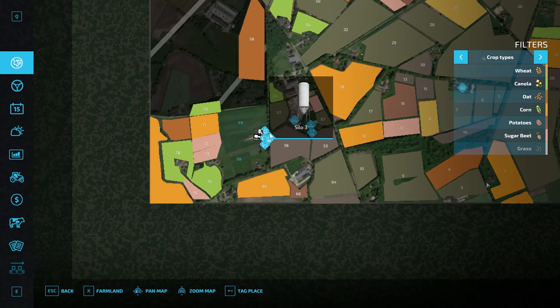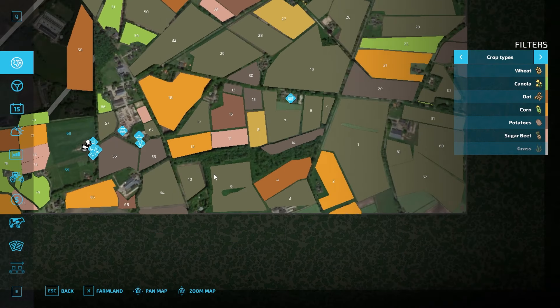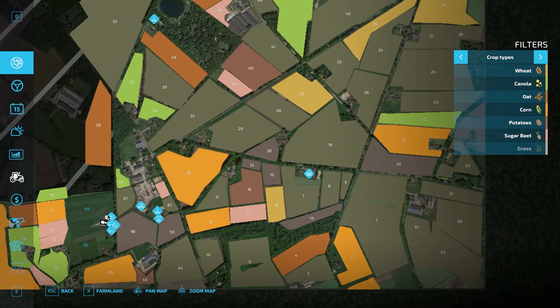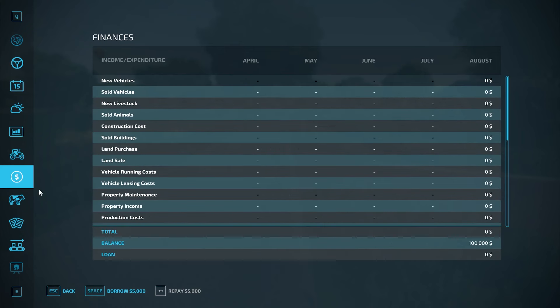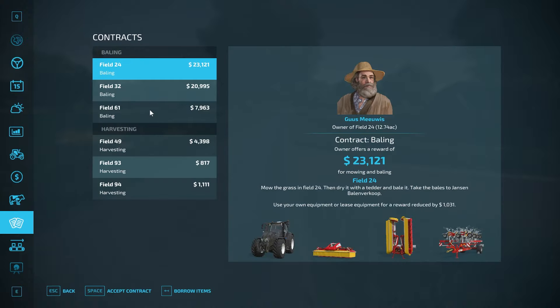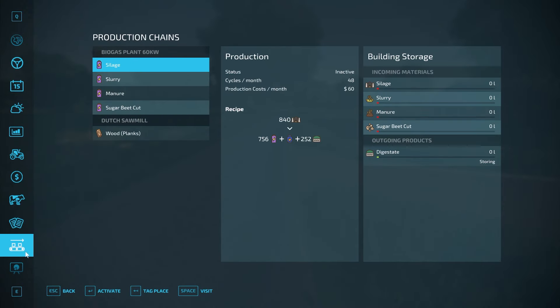We have a cow barn, Silo 3, slurry storage with 3 layers, and a farmhouse over on our farm among some other equipment. I also didn't see a car for us to get in and drive over there, kind of like the welcome message suggested. Start up is $100,000 in new farm mode, just the cow barn to start. There are contracts on fields you do not own, so those are available to you.